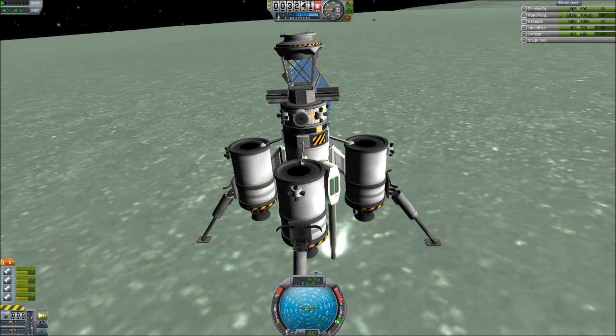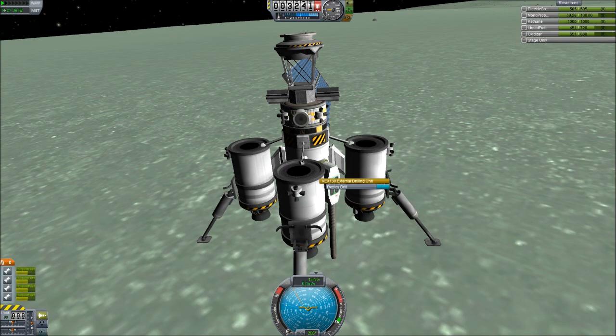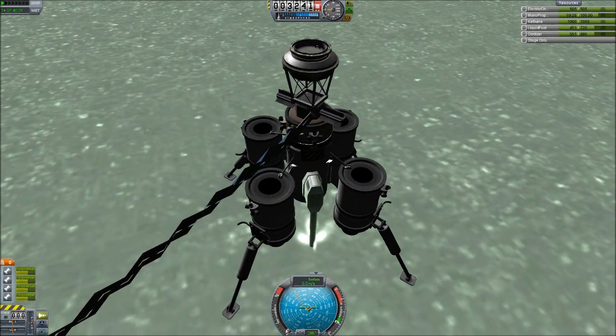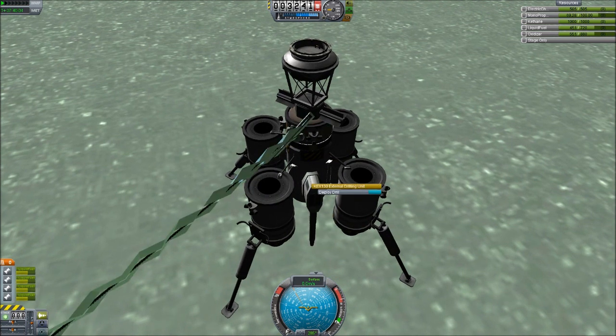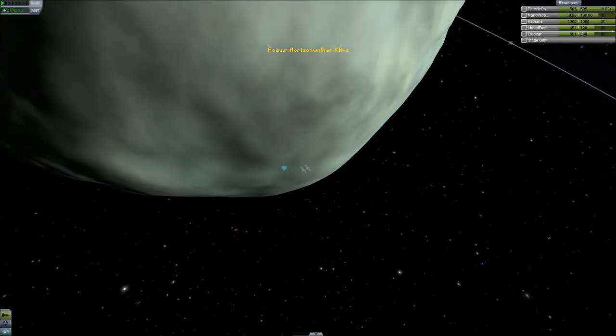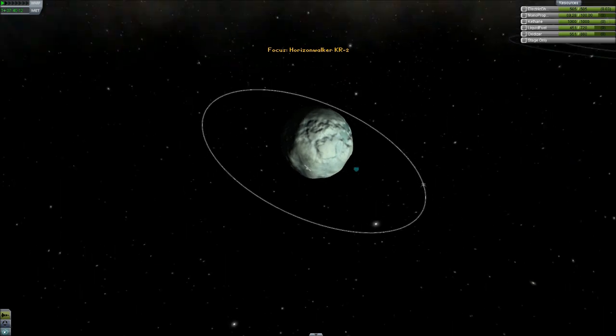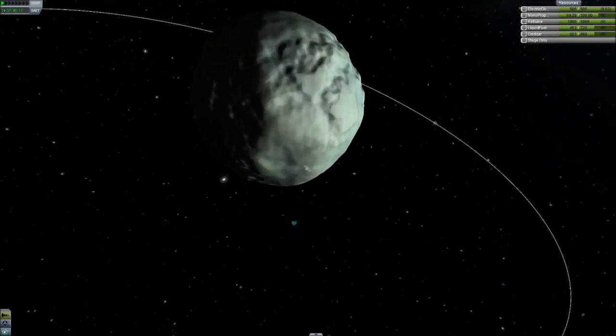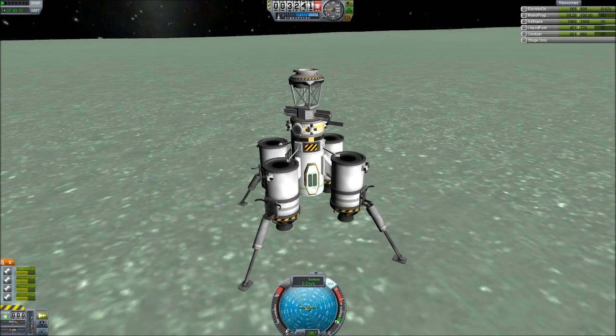Retract the drills. Retract the solar panel. And let's see where we are in the universe. Where's our mothership? Mothership's over there. Now let's begin to plot a way home. This is going to be tricky. Screw it — let's just launch down the 270 and see where we end up. Engines throttling up. Let's begin to pitch over.